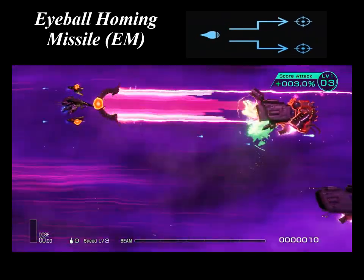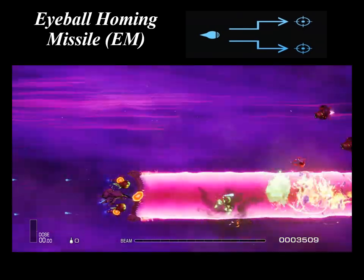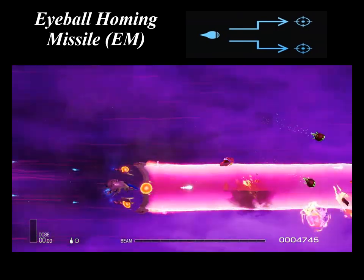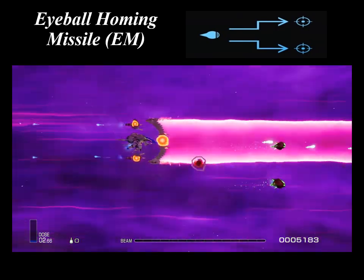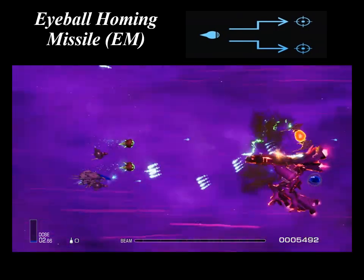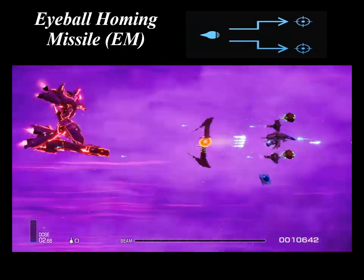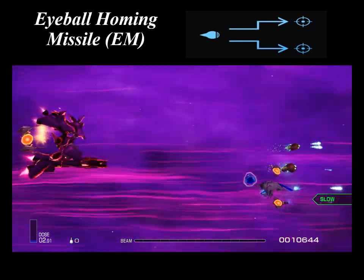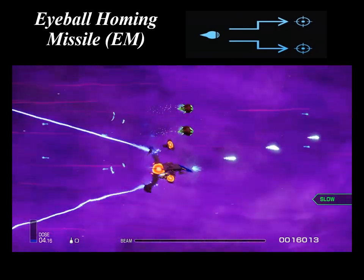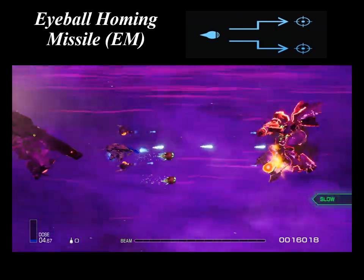The eyeball homing missiles were developed to be compatible with the Baito-derived fighters. The functions are nearly identical to that of the homing missile, but differ in appearance in that they are shaped like eyeballs. Two homing missiles can be fired at once, and when launched, the homing missiles seek out the nearest target. The eyeball homing missiles are typically only used by the B-series crafts. However, the Golden Selection, the Platinum Heart, and the Diamond Wedding are the only Vito-series fighters that cannot use the eyeball homing missile.